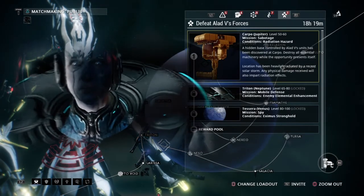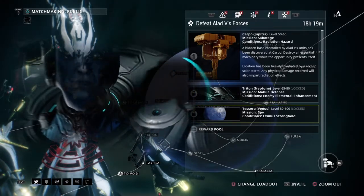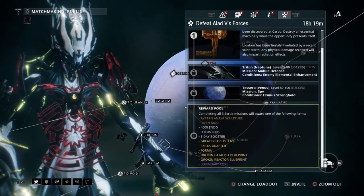Don't forget about the sorties. Sorties are actually a really good way to obtain 100,000 credits daily.